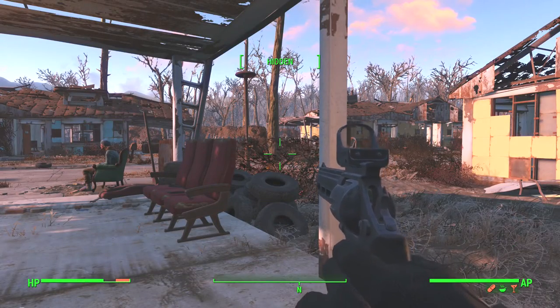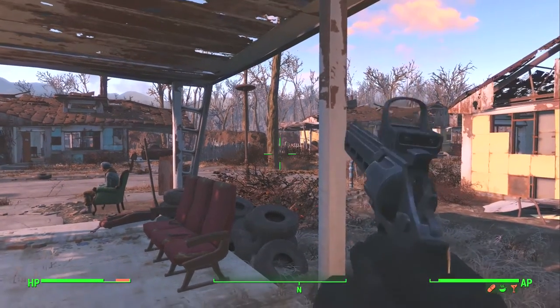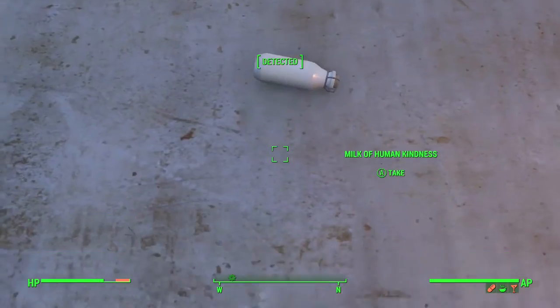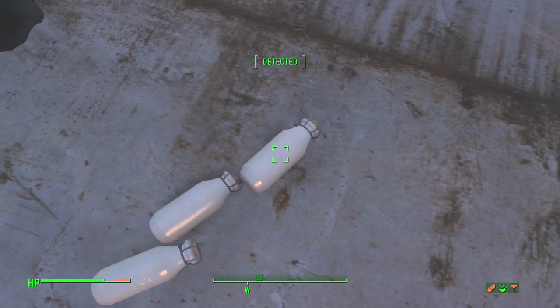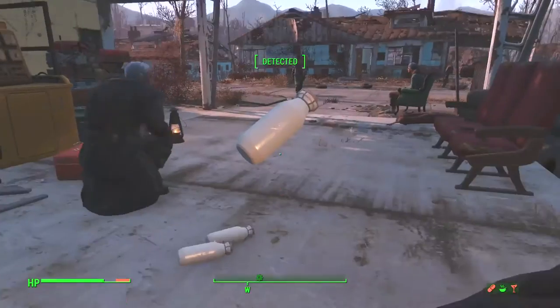Somebody decided we should finally put milk in this game, because there's milk machines everywhere, there's milk bottles everywhere, but there's no milk! So I found this mod, turned it on, and was just super happy, because I've met my Fallout goals of finding milk somewhere in the wasteland. The milk machine is at Sanctuary after you download it, and it's got 10 bottles of milk just for you.